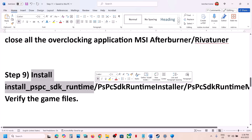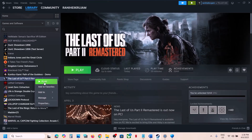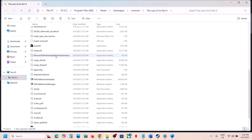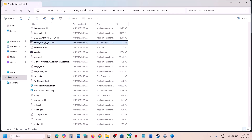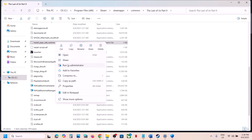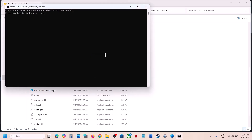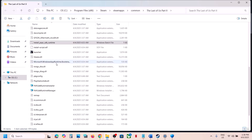The next step is to install required runtime files and verify game files. Go to Steam, right-click the game, select Manage, then Browse Local Files. Find the PSPSDK Runtime installer, right-click and run it as administrator, click Yes to allow, and let the installation complete. Once done, launch the game and check.